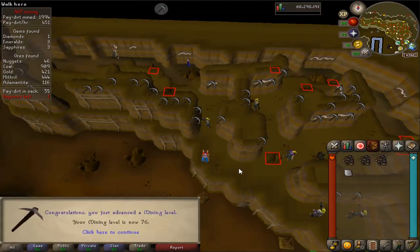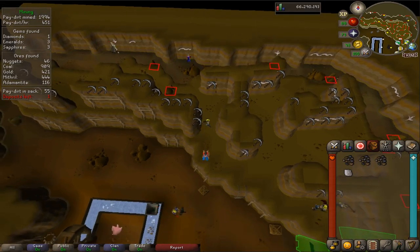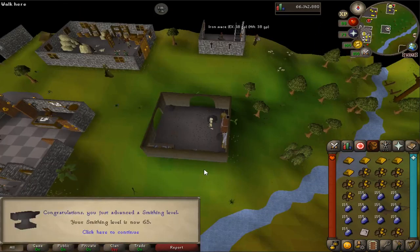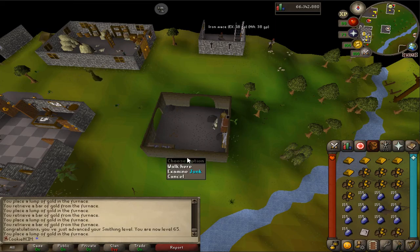76 mining coming in. I'm going to leave this place very soon - just going to do it for a teeny bit longer, then go get some food and probably go do some slayer. 65 smithing coming in. I'm just going to quickly make some of my slayer rings and then I think I'm going to go to bed.